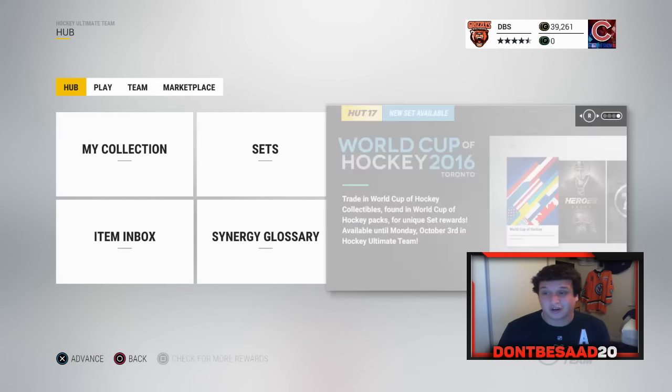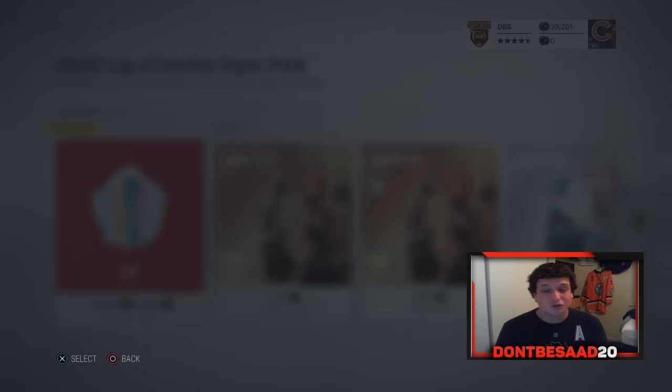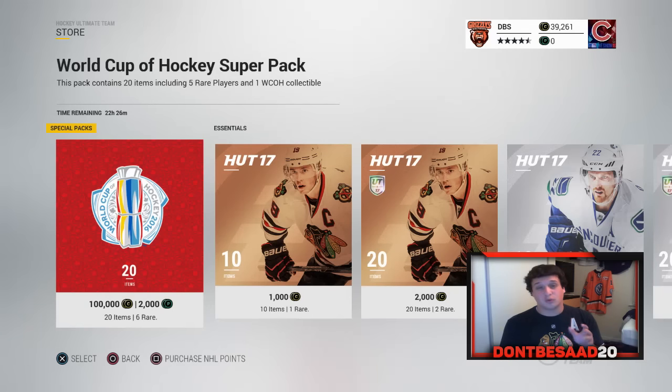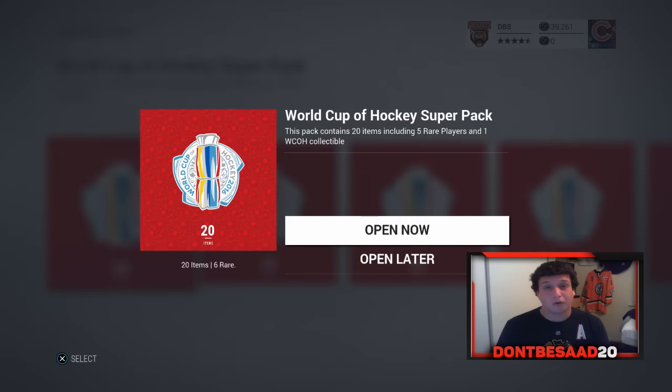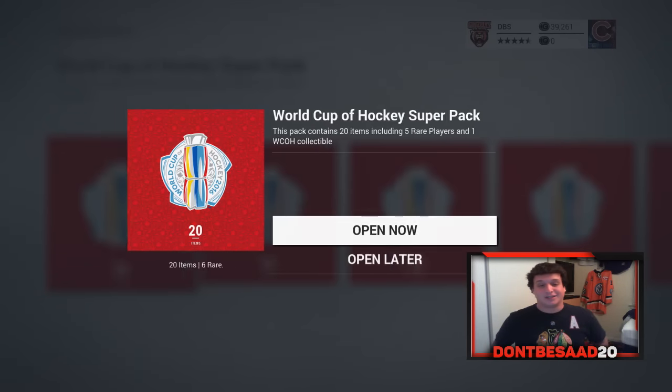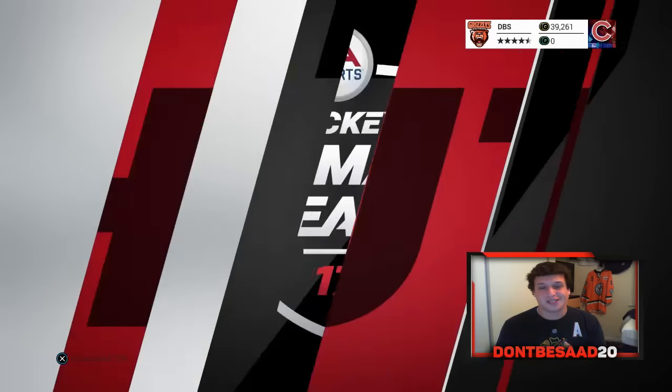Tavares is really nice as well. And the Super Packs are back — these are 100k packs, or 2,000 points, which is around $20 American. Pretty massive packs, we get 5 rare players and a guaranteed World Cup of Hockey collectible. So no matter what, we get an 88 or higher pull. We had decent luck with these last time, but you never know what we can get.